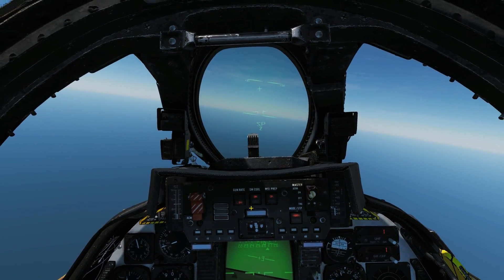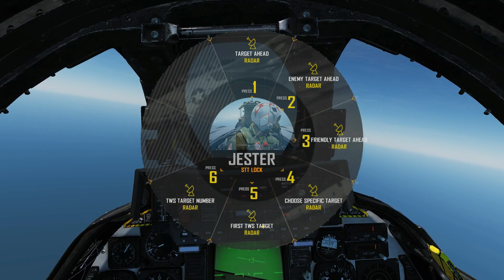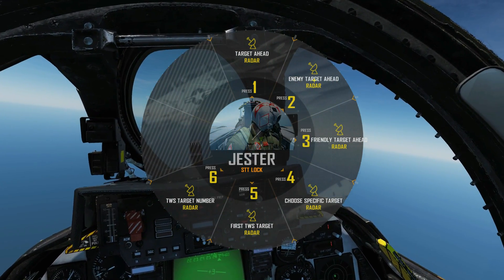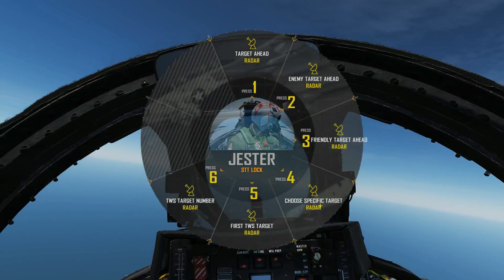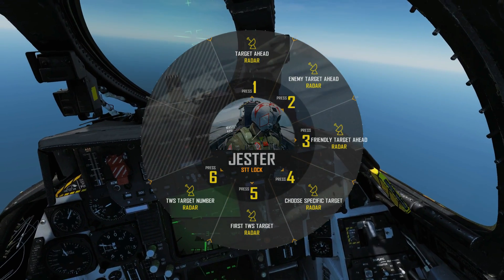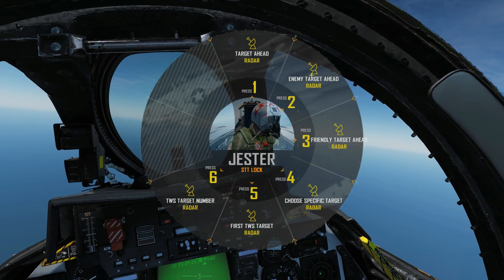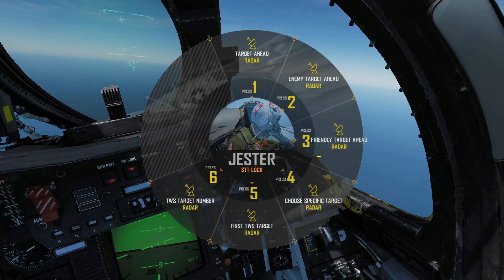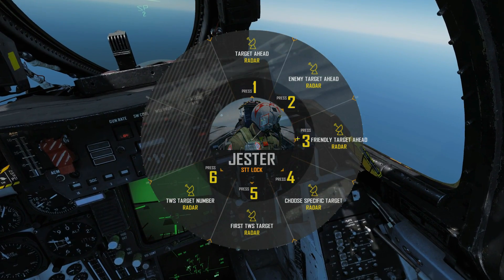With the Sparrows, going into STT lock, we can't use the TWS target options because we don't have TWS targets highlighted. So what we're going to have to do is use target ahead, enemy target ahead, friendly target ahead, or specific target ahead. If we choose target ahead it's going to go for the nearest radar return ahead of us whether friendly or hostile. Enemy target ahead goes for the nearest enemy to a PD STT. Friendly target ahead will PD STT the IFF-friendly target in front of us.